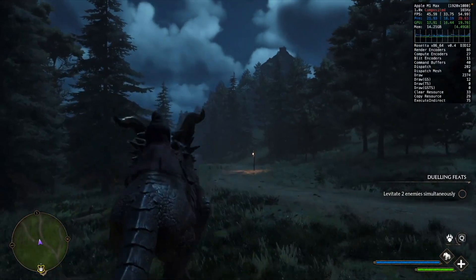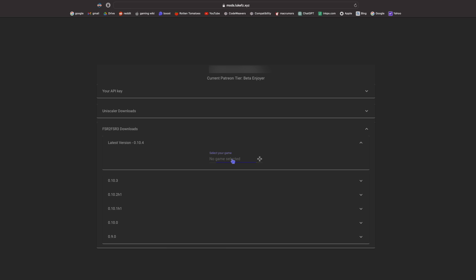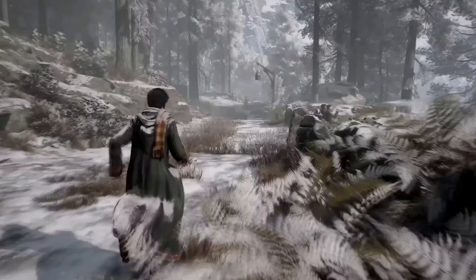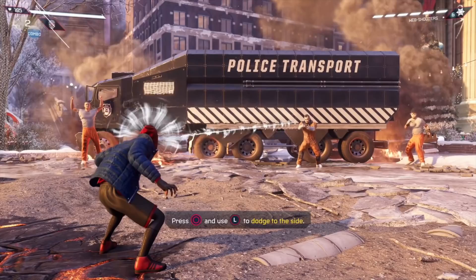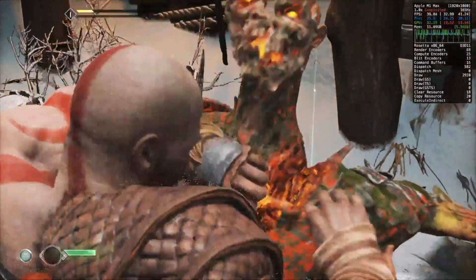But what about games that only have FSR2 and aren't being updated? That's where the Luke FZ mod comes in. It's a community-made FSR3 mod that, in theory, should allow any game with FSR2 to use FSR3. The mod is still in beta and is most likely not going to be ready for the public for a while. But with the Luke FZ mod, we should expect to be able to get massive performance boosts in games like Hogwarts Legacy, Spider-Man Miles Morales, and God of War. Mac Pro Tips will cover the Luke FZ mod in more detail as it progresses.